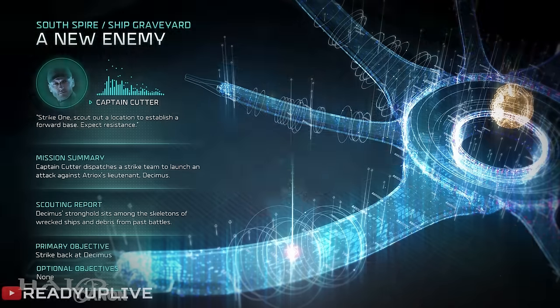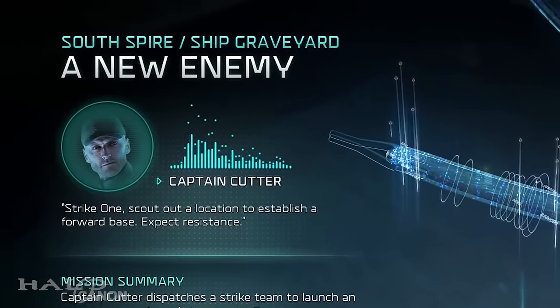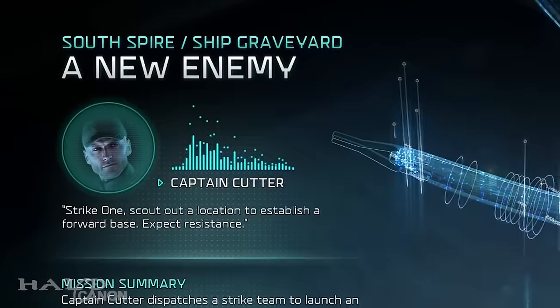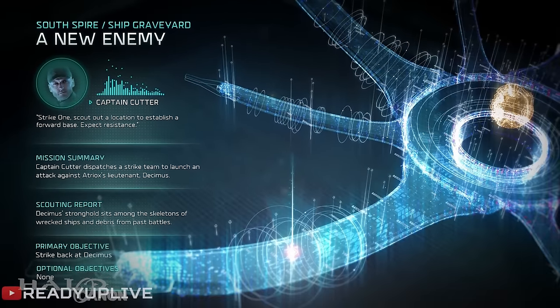The first interesting details come from the mission briefing screen. The opening mission seems to be called 'A New Enemy,' and the level is set at the South Spire in a ship graveyard. Though the South Spire itself is never identified in the footage, the ship graveyard is a reference to the events of Halo 3. At a later point, Jerome asks about the Covenant wreckage on the Ark, and Isabelle directly references the Battle of the Ark — but we'll talk more about that later.